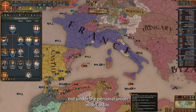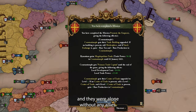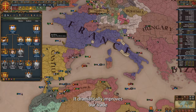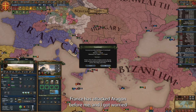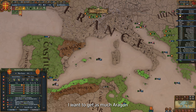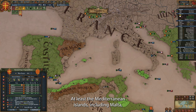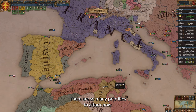I noticed that Aragon was still not under personal union with Castile because they have gone republican, and they were alone without any allies — of course, I attacked them. Meanwhile, we have completed the Pramo de Emporoi mission, which dramatically improves our trade in the Constantinople trade node. France has attacked Aragon before me, and I got worried they will start moving into Iberia. I want to get as much of Aragon as I can before France gobbles them up — at least the Mediterranean islands, including Malta, and the Northern African coast.